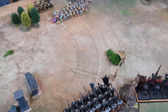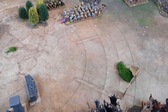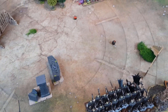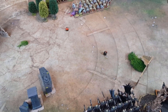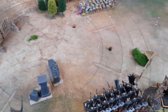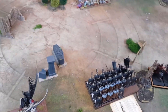Vampire Counts magic phase. Kemmler is going to cast Curse of Years on the big unit of Chaos Warriors — cast on a sixteen. That is most certainly cast. Warriors decide to let it go. Back from Curse of Years: we've lost five Chaos Warriors to that spell. The characters managed to escape unscathed.